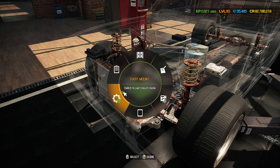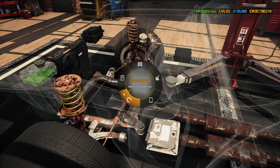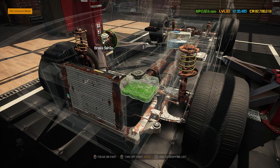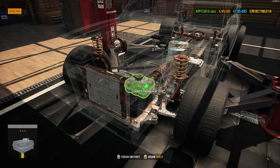Inside the engine bay we've got a coolant reservoir - doesn't look like anything's missing. We've got the battery, fuel tank, and fuel pump. Let's grab the fuel pump and battery while we're down here. Moving towards the front: a beautiful ECU Type A, washer reservoir, fuse box, brake servo, air filter with clips, coolant reservoir, and a big radiator with fan housing kit. We need to drain the coolant reservoir, washer reservoir, and brake servo - right-click additional tools, drain tool, click and hold.